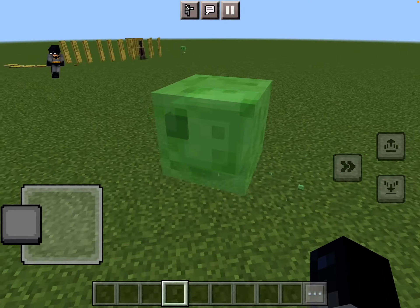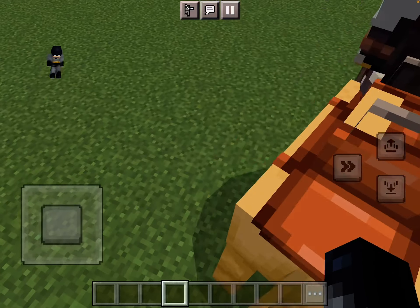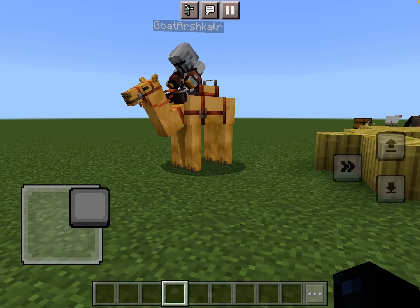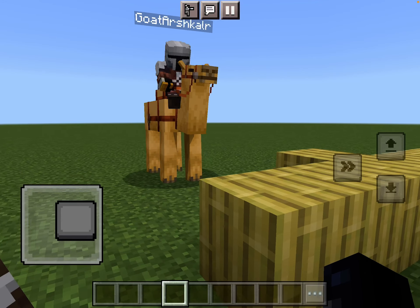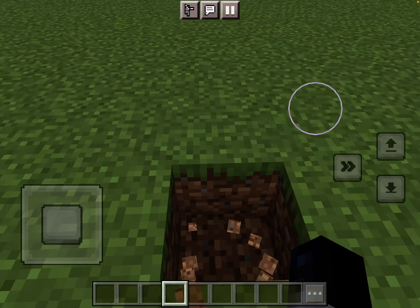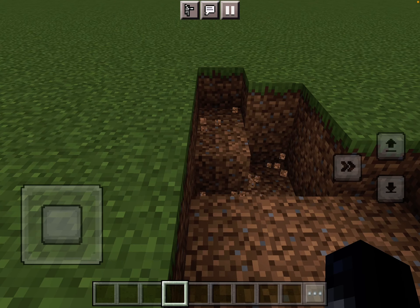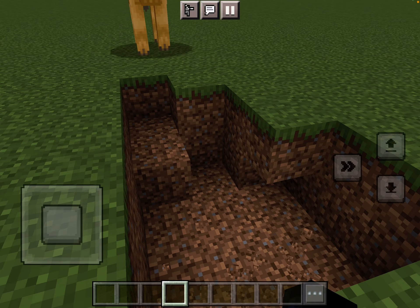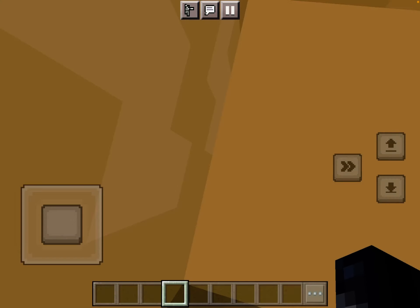We've got the new mob: the camel! You can put a saddle on it, two people can ride it at once, and it has a dash ability. Let's say there's a huge hole — let me make a little hole to experiment. The camel can jump over it using the dash. My favorite thing in this update is probably the camel.